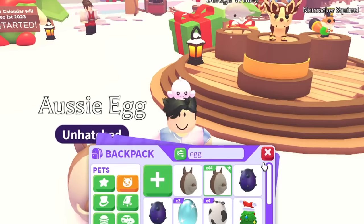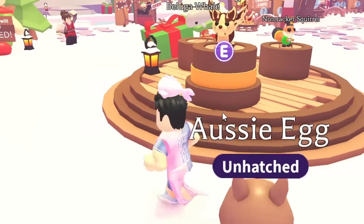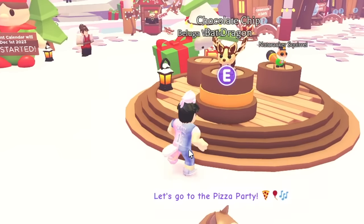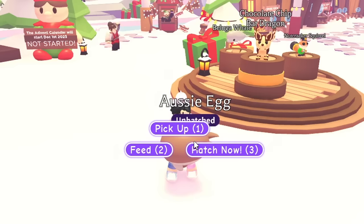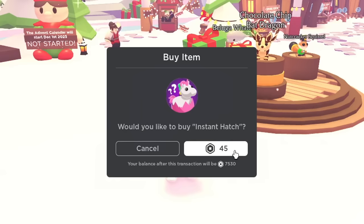I'm going to choose a random egg — I guess I'm doing the Aussie egg, that was the first egg on the list. We're going to make this fun and challenging at the same time. Whatever I get from this Aussie egg, I'm going to have to use that to trade all the way up to one of these Mega Neon pets. So if I can get a good pet, that is going to make this mission so much easier. Am I going to be lucky enough? I guess we're going to find out.